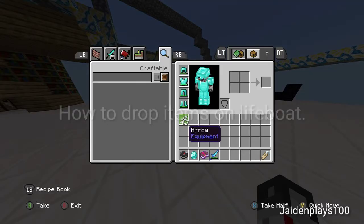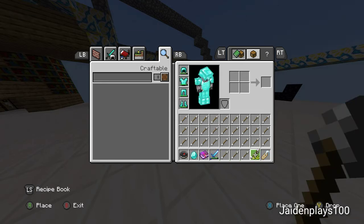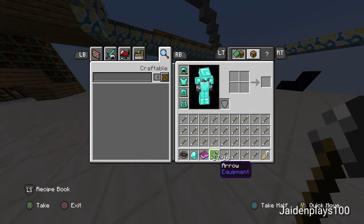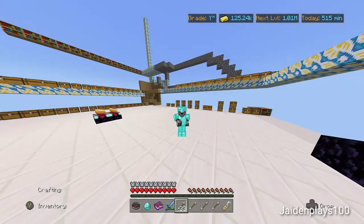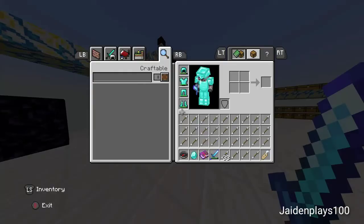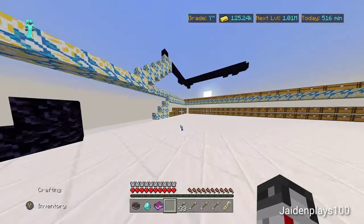Okay, so basically I had a bunch of people ask me every time I drop stuff in Lifeboat how I did it. Basically, I just got a bunch of arrows, put them all in my inventory, then I did what you should be seeing on screen right now, unless I failed to line this up with the recording, so yeah.